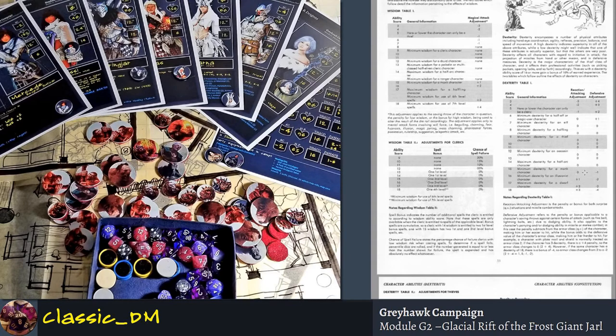In first edition, armor class numbers go from 10 — wearing nothing — down to 0, which is like full plate mail plus a shield plus a magic item or two. Full plate mail and shield is like armor class 2, all the way to negative 10, which is like something for Demogorgon or a demon. So if you have armor class 4 (chain mail and shield) and a defensive adjustment of minus 3 from 17 dexterity, that puts you down to armor class 1 — a 15% increase in how hard you are to hit. That's really useful.